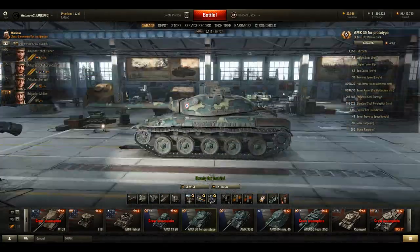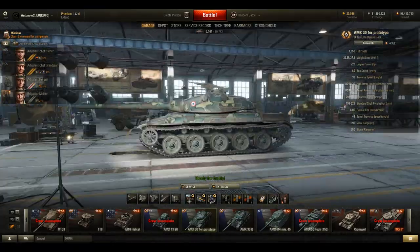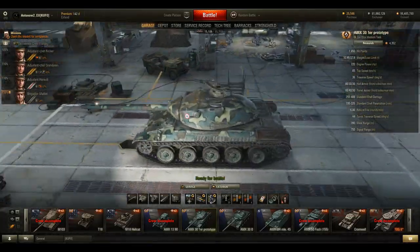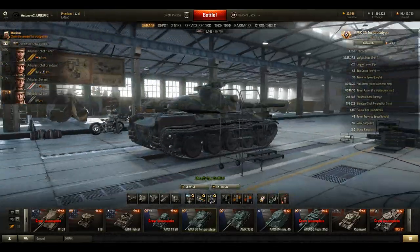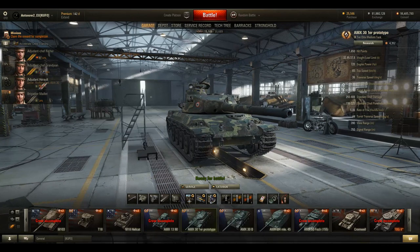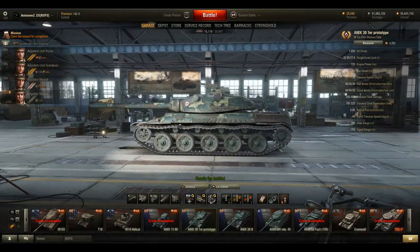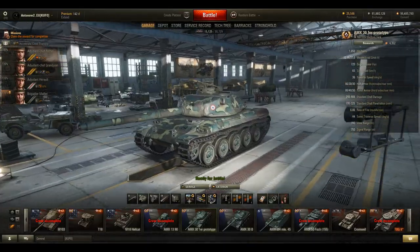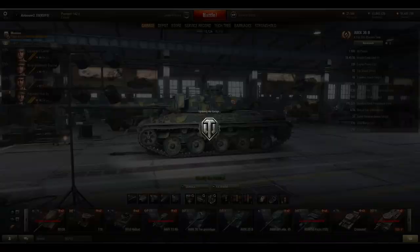Turret traverse speed is 44 degrees — very good. View range of 390 is standard at tier 9, and 750 metres signal range is average. In my opinion this tank is insane at tier 9. I think it will be the best tier 9 medium tank, maybe second best after the T-54. From the few games I played on the test server, this tank is amazing — probably my favorite tier 9 medium in the game right now.